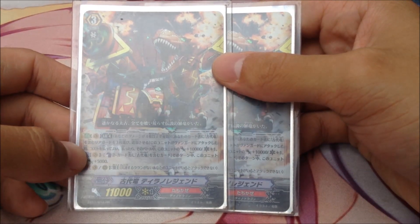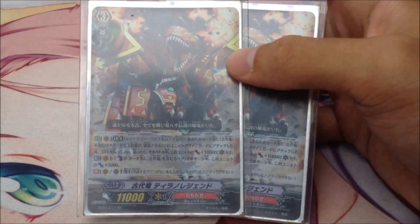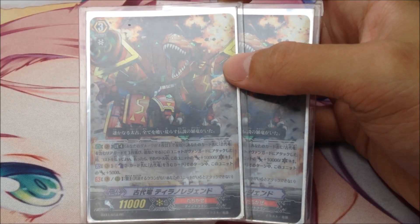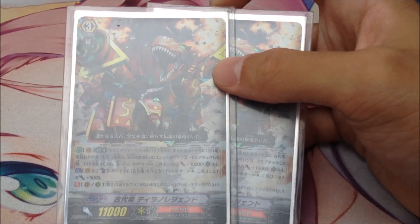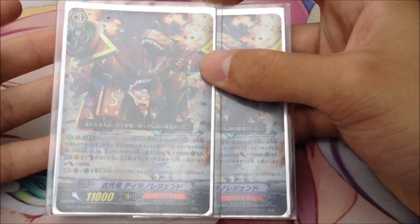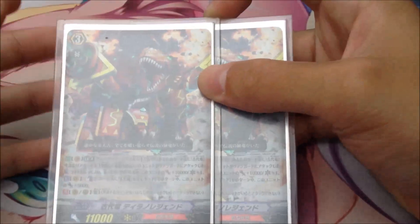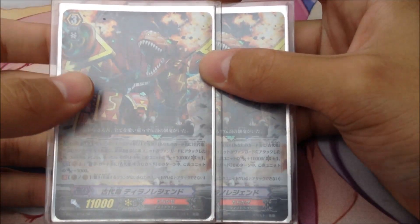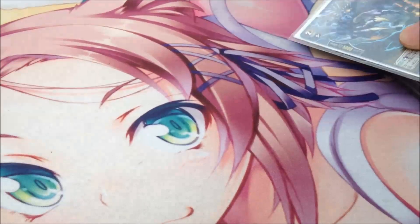Basically his ability is like Phantom Blaster Dragon — you sac 3 Ancient Dragons and this unit gains plus 10k power and 1 crit. However, unlike Phantom Blaster Dragon, this deck actually benefits a lot from retiring, which is very easy to do. He's mainly used for the early game rush — I'll explain the combo very soon.